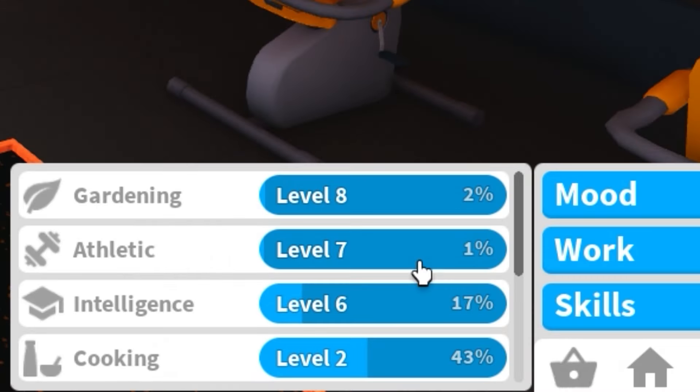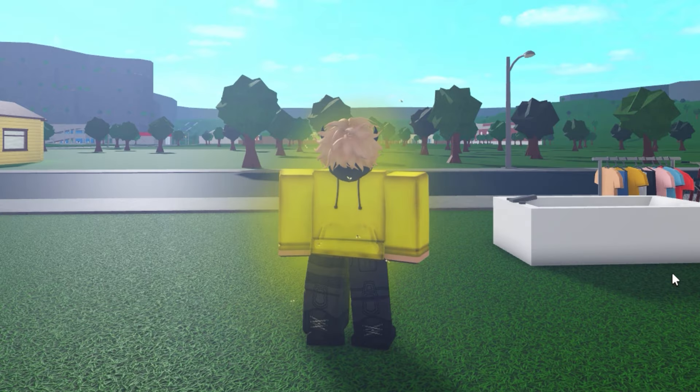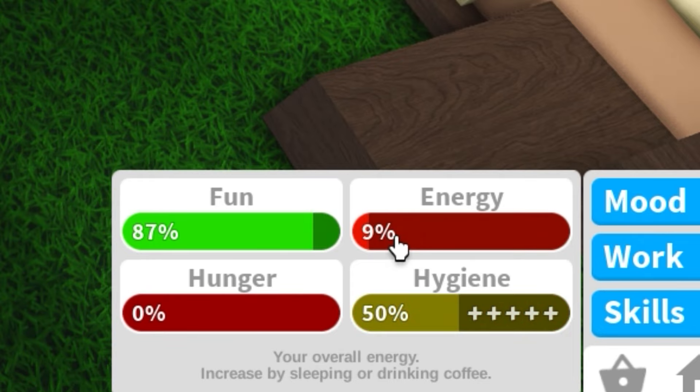When you finally reach level 7, the first thing you'll need to do is go to your house. When you level up, I recommend you mood up first — get in a bath and get all of your moods up.